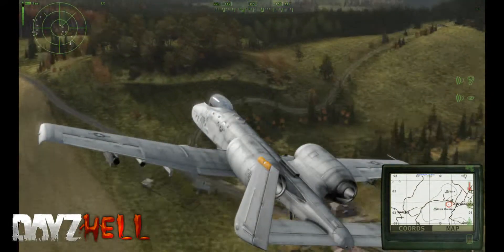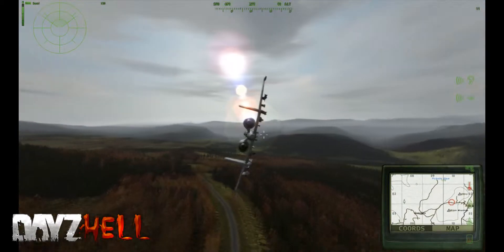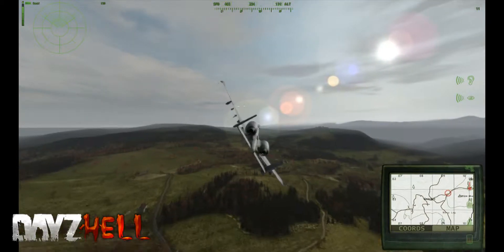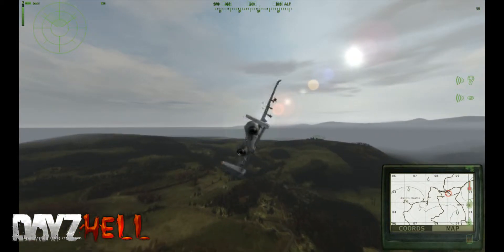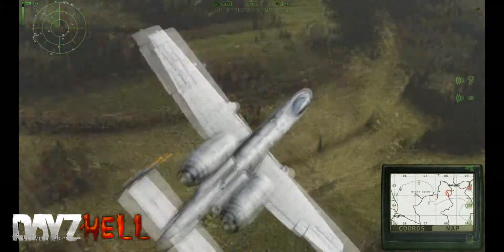Things we're going to add in the future to our server: most likely animated heli crashes, which are pretty cool. What those are — they're helicopters that fly around controlled by AIs, and then when you shoot it down, it spawns in regular crash site loot. It's pretty cool.